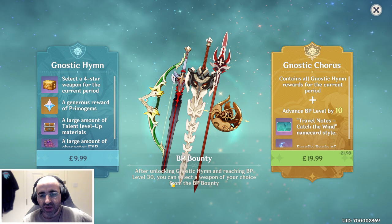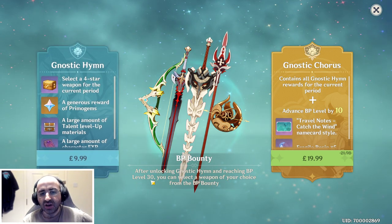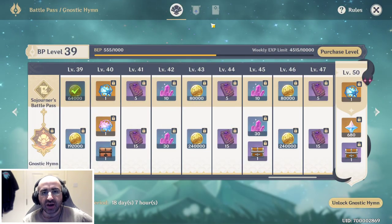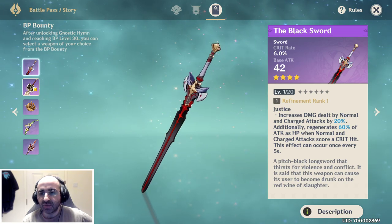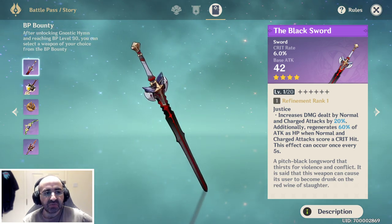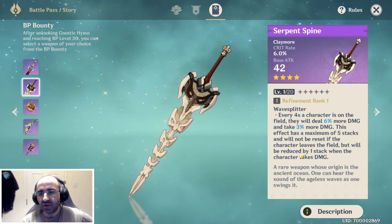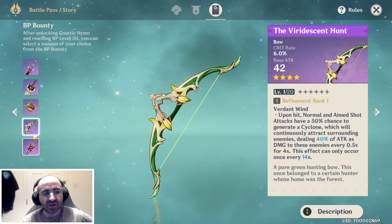If you buy at least the cheaper version, you'll be able to pick one of these grade four weapons after you've hit BP rank 30. It's completely up to you — read through them, see what they're about, see if any of them catch your eye.